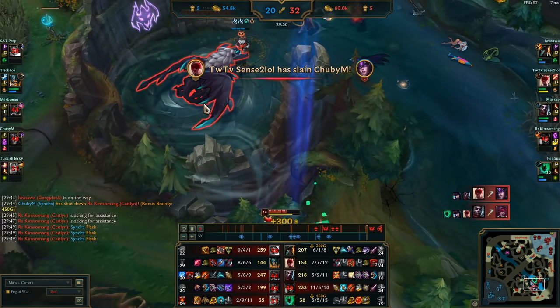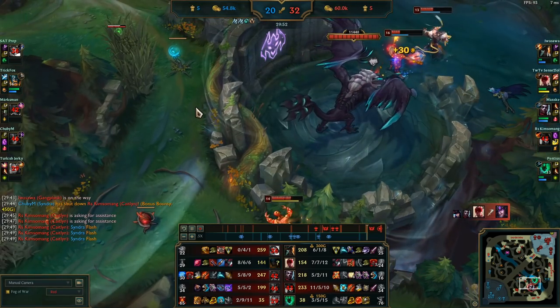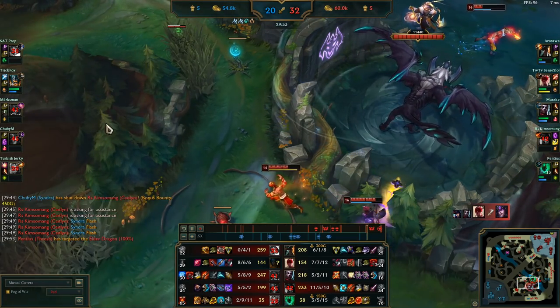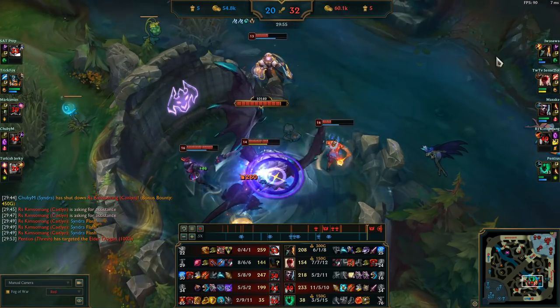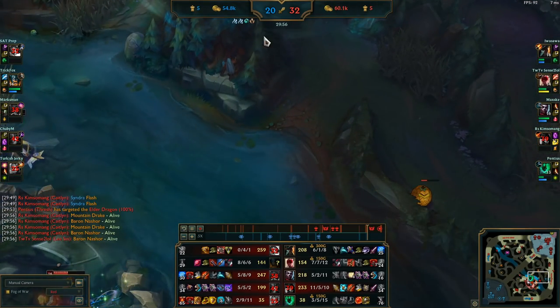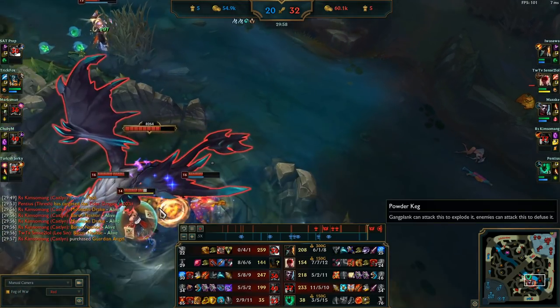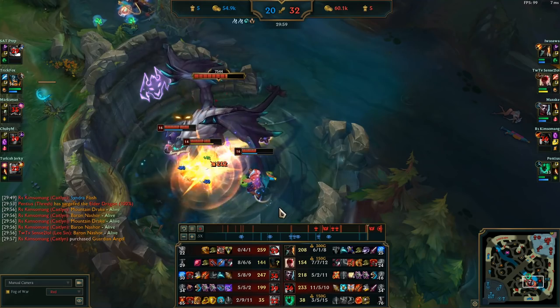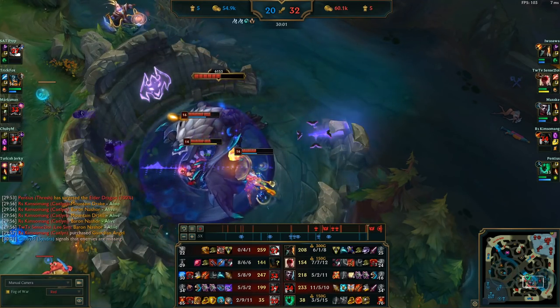Obviously that wasn't the craziest fight, but just so you know: when you're team fighting with Ekko, you always have to think smartly about where you want to throw your W — to either stun or zone. You have to pick your targets correctly. There's a lot that goes on in a team fight; we'll have a lot more videos in the future talking about team fighting in general.